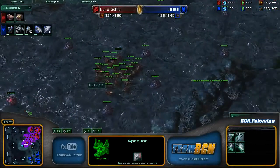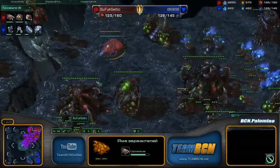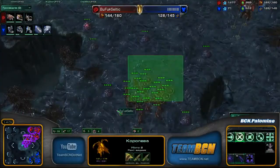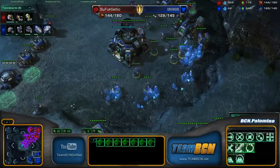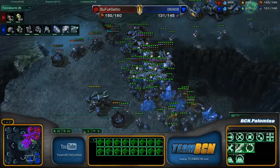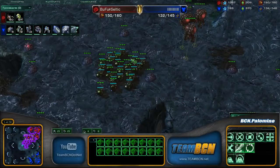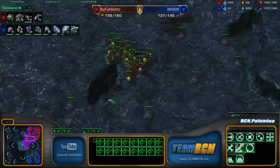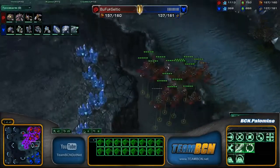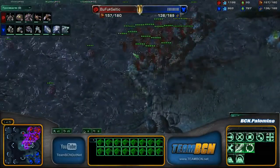Even though it was Banelings — I'm pretty sure they did have the speed, yes they did. Here comes the Infestation Pit, allowing this Spire to become the greatest Spire once this becomes the magical and almighty Hive. Right now the timing for Fungals is far away, but the splash damage of choice for Bufu Celtic is going to be these powerful Banelings with the speed on the Creep — going to be so beautiful as this Creep Spread is wonderful, going across the map. Mutas controlling all of the areas on the map that don't already have Creep.